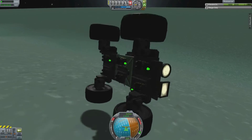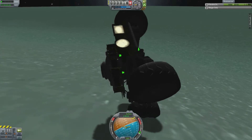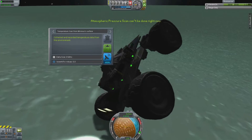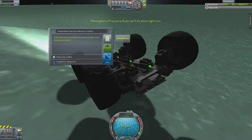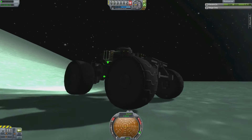Again, it's my inexperience — I've never been to Minmus with a vehicle, and it was interesting. On the Moon it would still probably bounce up a little bit, but definitely not like this. It would remain in contact with the ground.